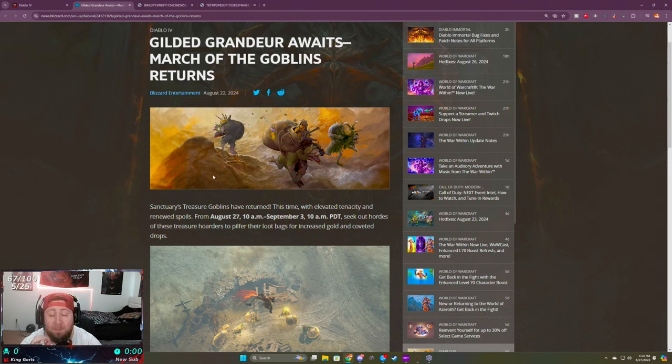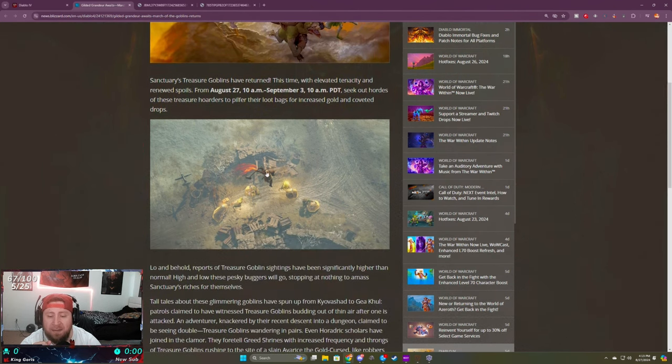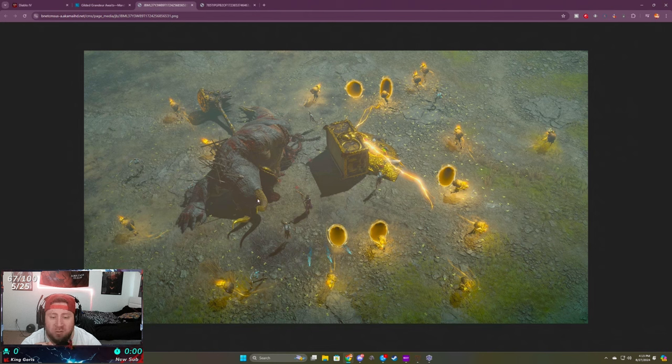In today's video I'm going to show you the best way to actually farm these in the season. It looks like the treasure bag has got a nice little overhaul. One great way is the world boss — if you get Avarice, staggering him will spawn goblins. Looking at the picture, it looks like you can get around 15 goblins. If the world boss is Avarice, I definitely highly suggest you go fight him, but remember you do have to stagger him to actually spawn the goblins.